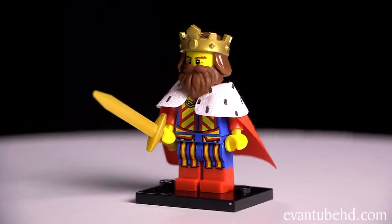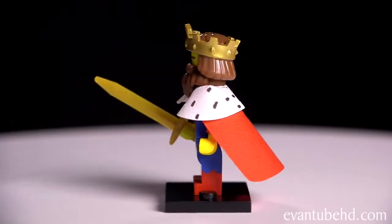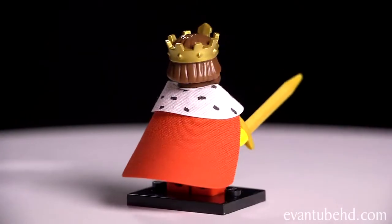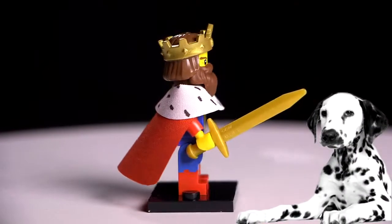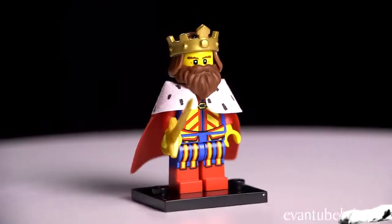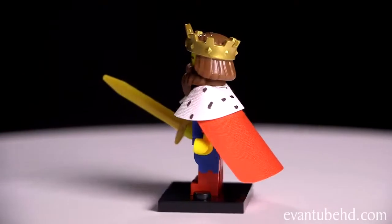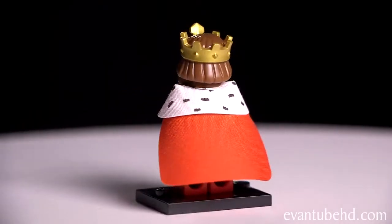He comes with a gold sword. His cape comes in two parts — a big red part and then a white part that goes on top. It looks sort of like a dalmatian because it's white with black spots. He also has a big beard and a crown with some hair on it. And he also has some cool printing on the front.